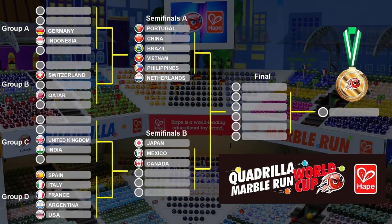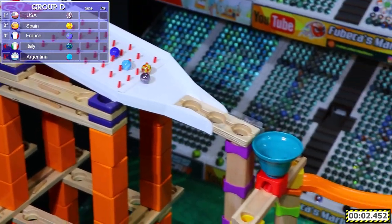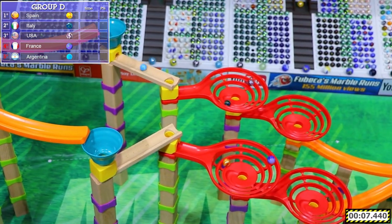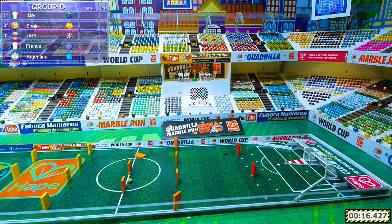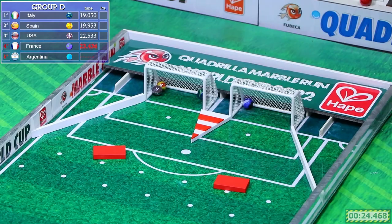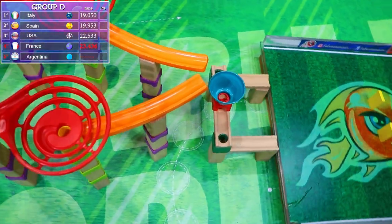Now it's time for Group D: Spain, Italy, France, Argentina, and the USA. Italy comes out through the plinko first, being followed very closely by Spain and the USA. France and Argentina are having some trouble — especially Argentina. All the other marbles are already in the other spirals; Argentina is still lagging behind. Italy comes out with the win, but here comes Spain and they overtake — but they mess up. It is Italy who comes out with the win, and the USA getting third, barely over France. Also Argentina getting a DNF; they didn't even get to the field.